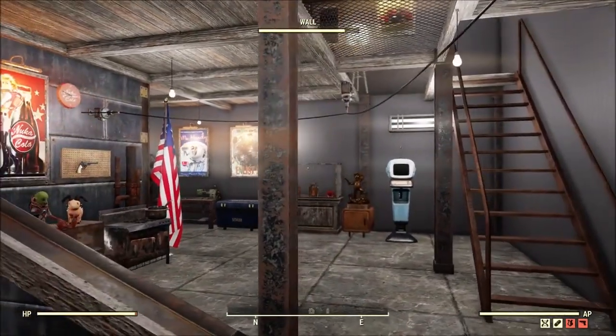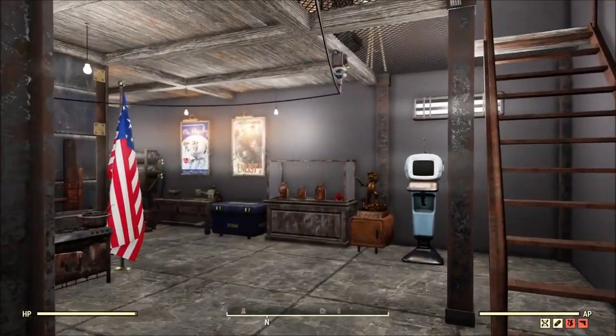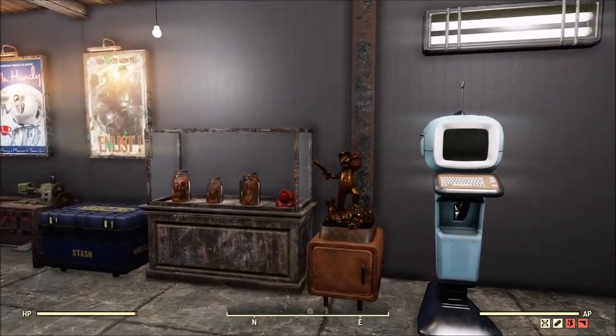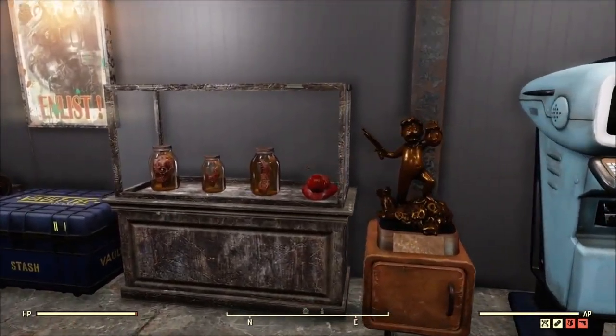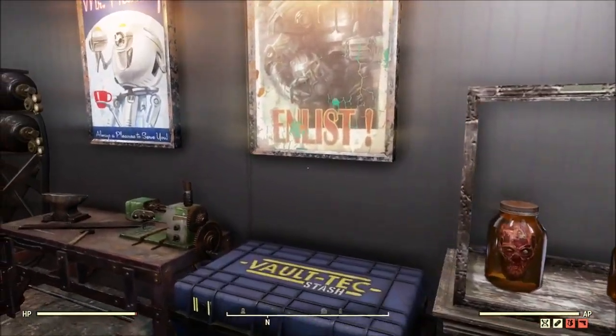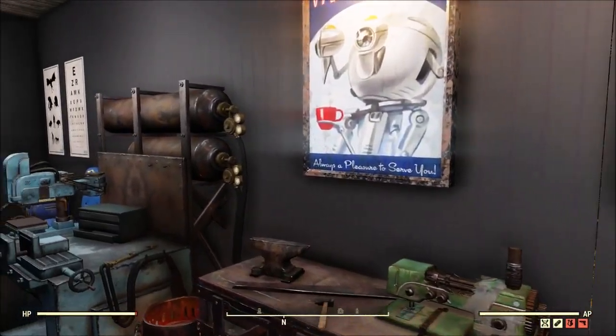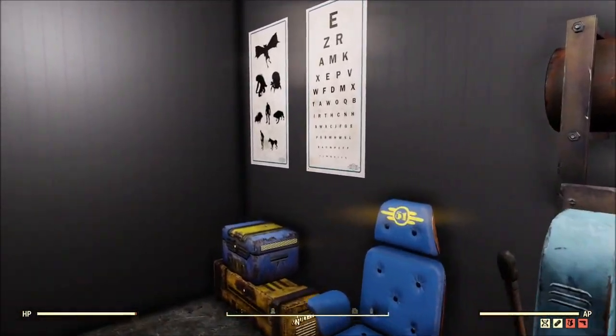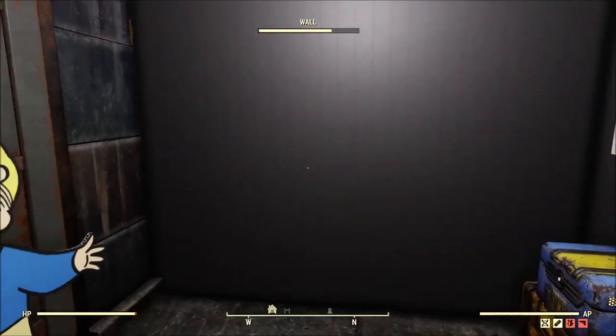As we go into his camp, we'll find several more workbenches. Apparently he's been collecting some gory stuff and throwing it on display — good old scorched body parts. Over here we have another weapons workbench and an armor workbench, plus a couple of storage boxes.